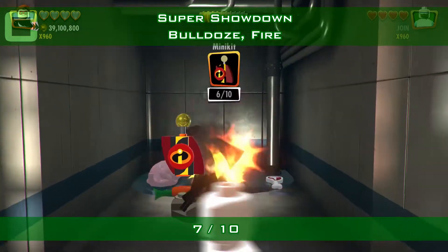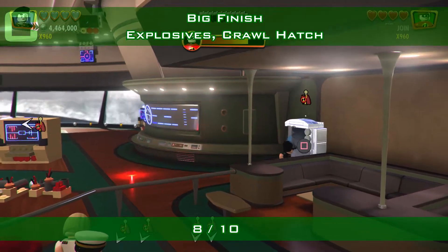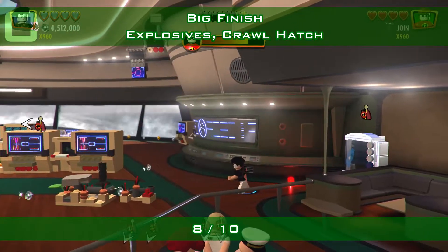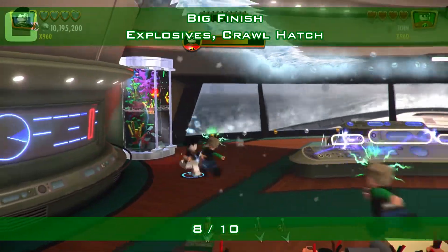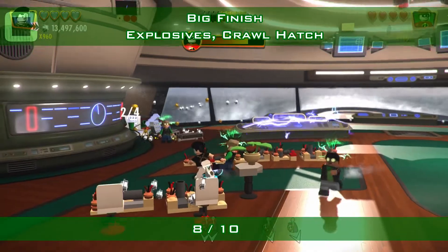We continue to the next game section, which is the Big Finish. There are two silver objects up here in this area — one to the right, blow it up with explosives, and here is the other one to the left. The rest happens in the hatch area.